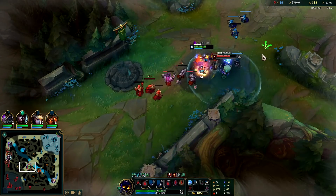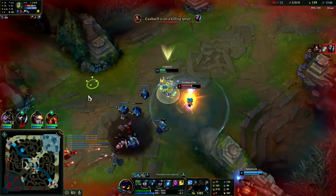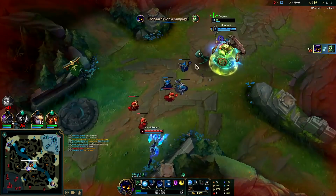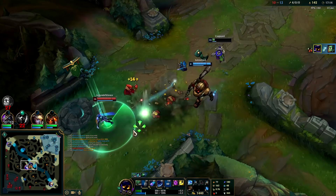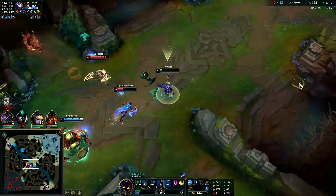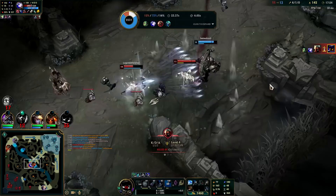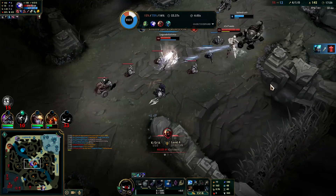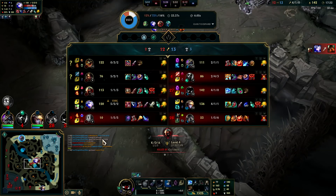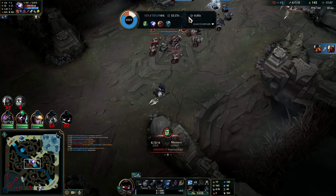I am getting just stunned for years. Amumu was actually doing a bit of damage to me — he's dead though. That Ashe R was not fun to deal with. Oh, I'm dead — that was not worth it. Amumu hit me with his R, ignite, then I got Ashe-stunned for three and a half seconds. I got CC'd for six seconds total — holy crap.